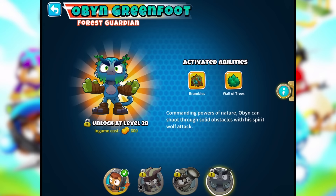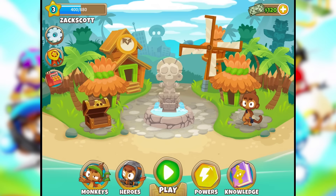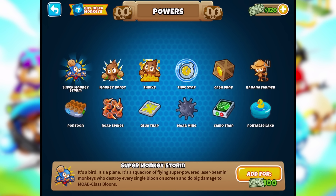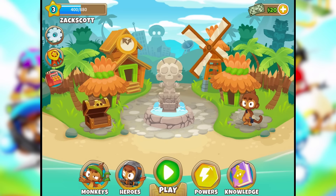This is Gwendolyn the pyromaniac, Striker Jones the artillery commander, and Obyn Greenfoot — forest guardian. I'm level three. What are powers? Super monkey storm — it's a bird, it's a plane, it's a squadron of flying super powered laser-beaming monkeys who destroy every single balloon on screen and do big damage to MOAB class balloons. I spent some monkey money to add one of those. We're gonna try to play it free for a while.